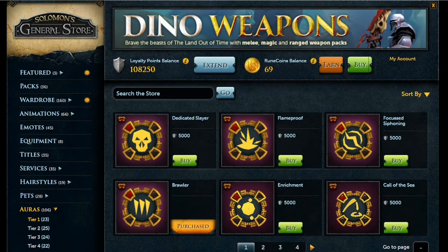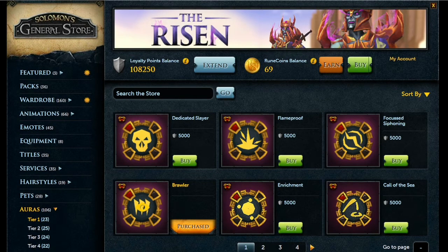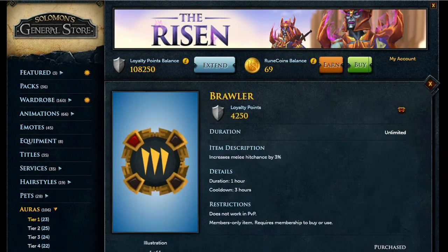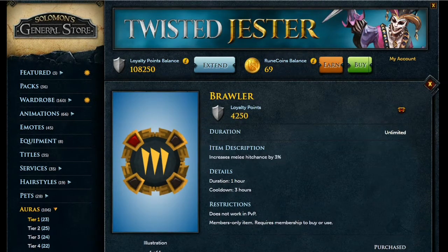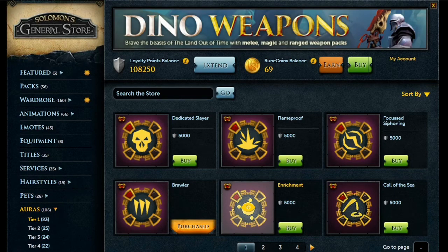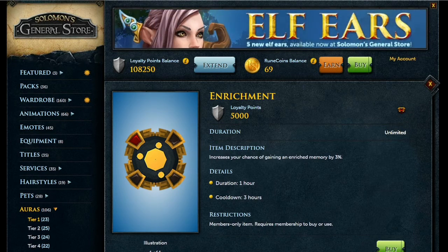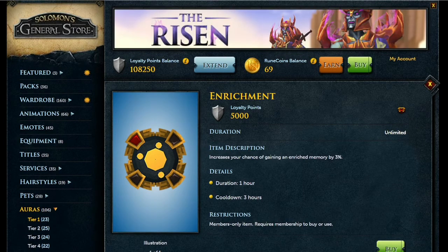Keep in mind that I currently have 108,000 loyalty points, so I can buy most of the starter auras. On the very first page, you'll want to buy the Brawler Aura for 5,000 points — it increases your melee hit chance by 3%, which is great when starting out with low Attack. The Enrichment aura increases your chance of getting enriched energy for Divination by 3%, but this is only useful once you reach 85+ Divination.